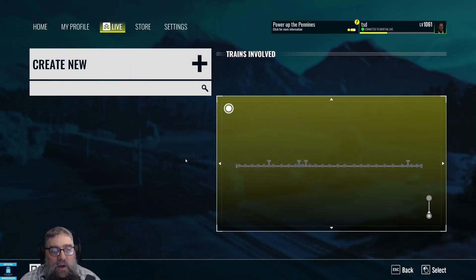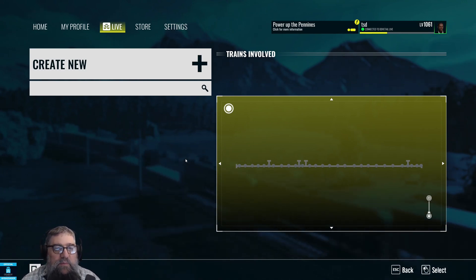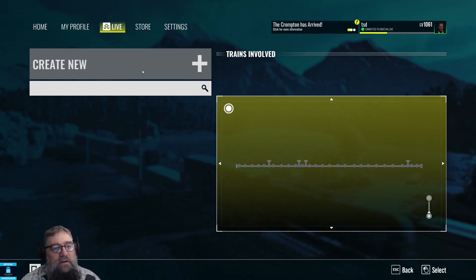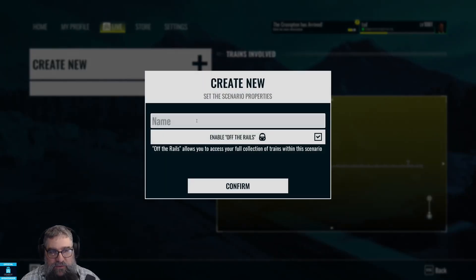I had a question from a viewer that was trying to use a custom 442 livery — the VR442 from Germany — on Bakerloo and couldn't do it. So I thought I'd give it a try. I've created a teal 442 and we're going to create a service now in Bakerloo.